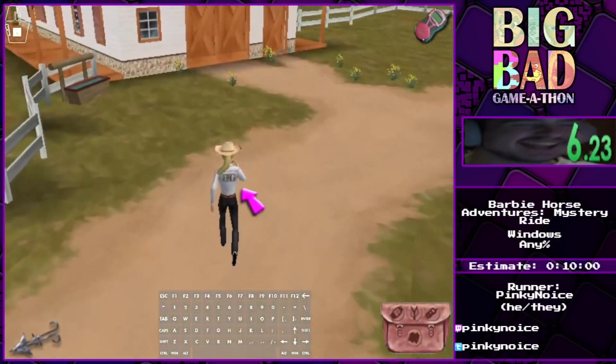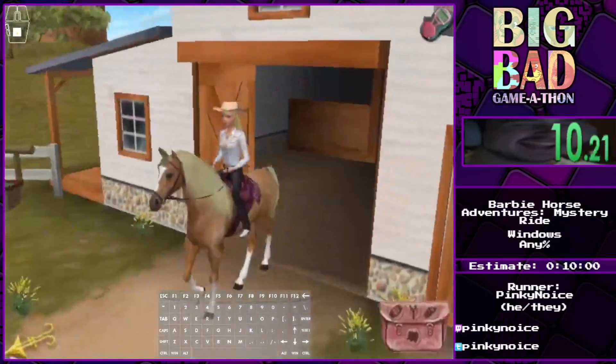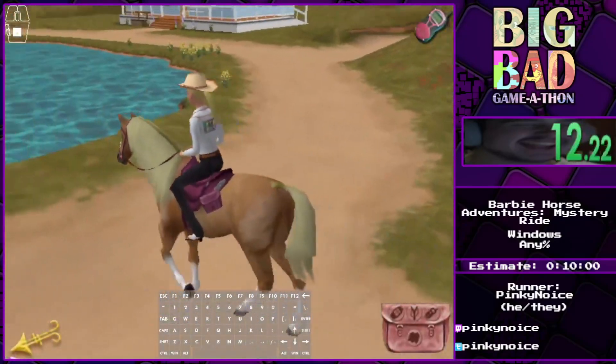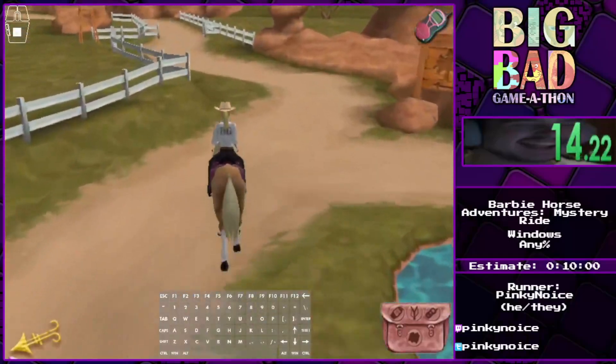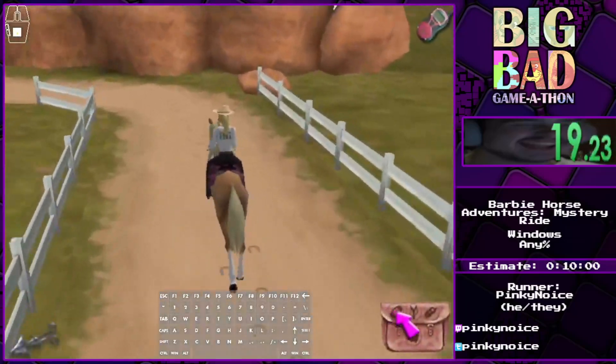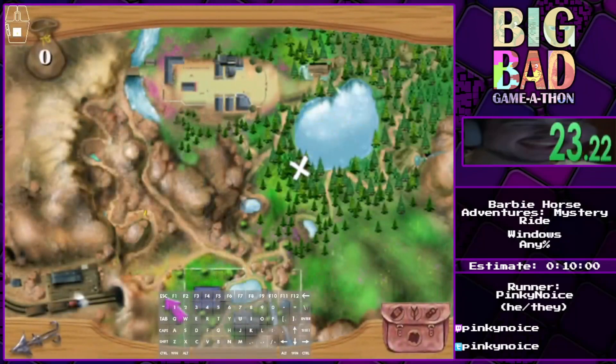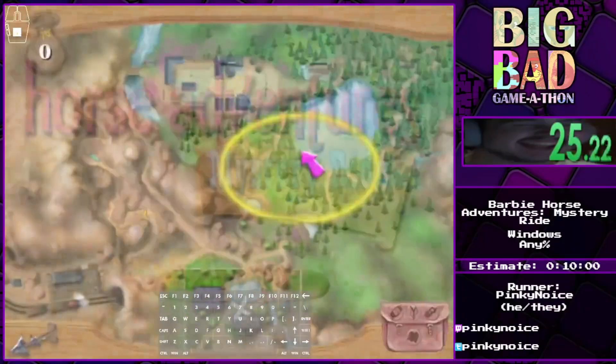We get our first main horse — don't notice the merchandise. We get the horse, and for context, on the bottom right is our main inventory. We have the map, we have the metal detector — we'll use all of them. But for now we'll skip the forest and go to the main barn.